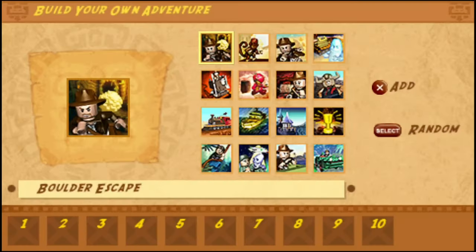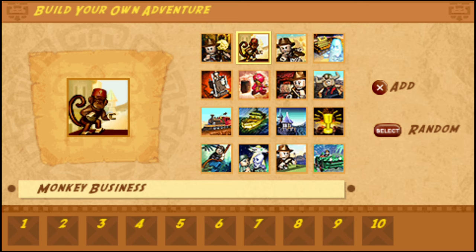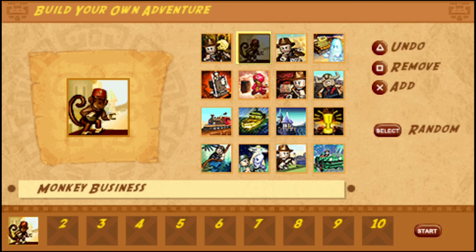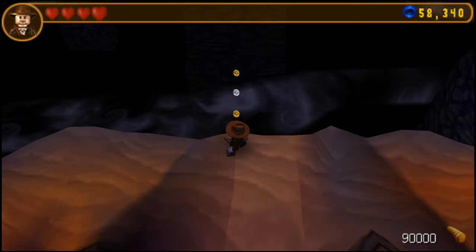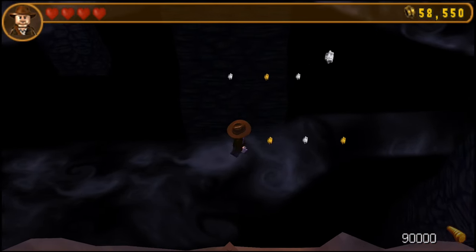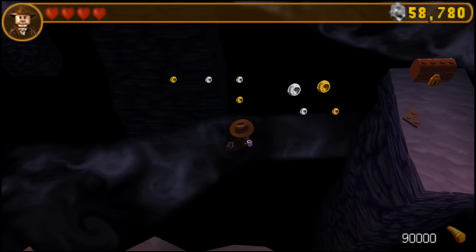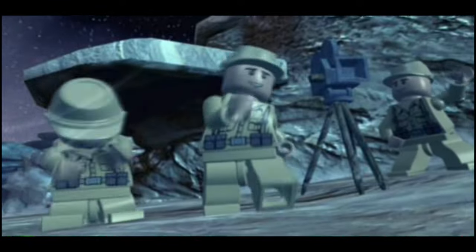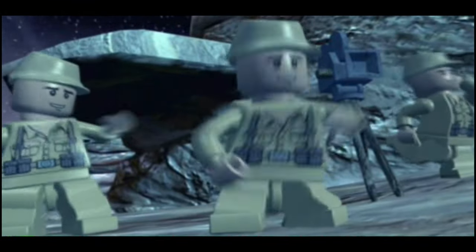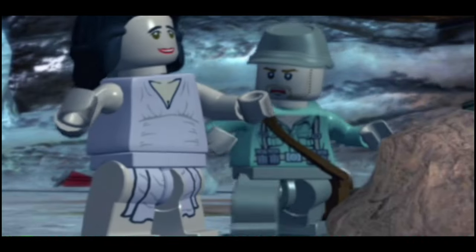Otherwise, the only other content was a 'build your own adventure' option in the store, which I briefly got excited for, hoping for some degree of a level builder or level remixer. But it was sadly just replaying the 16 movie minigames back to back. The game touted this as a way to unlock bonus movies, but I did the first one and it was just one of the cutscenes from the console, so I decided not to torture myself further. If I missed something neat and exclusive, you'll have to let me know in the comments.